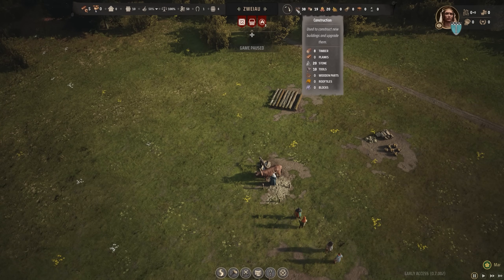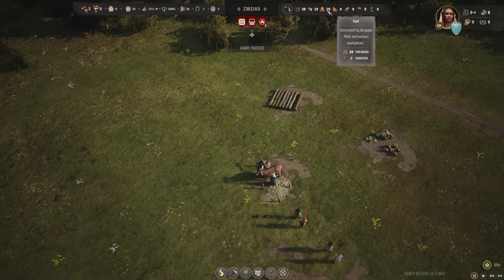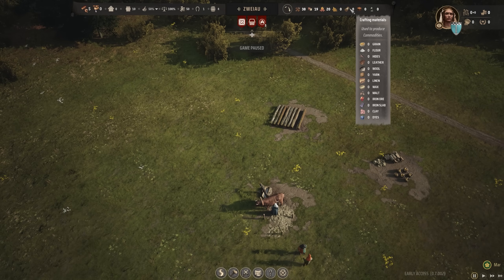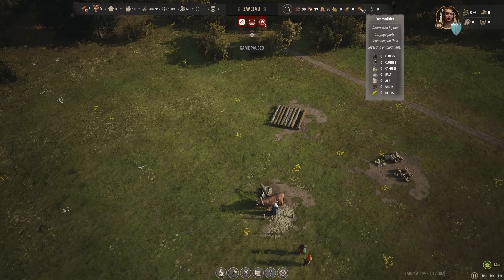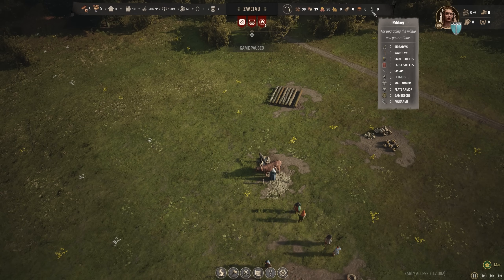We have construction pieces like timber, planks, stone, tools, wooden parts, roof tiles, and blocks. For food we have meat, vegetables, berries — we have 19 — bread, eggs, apples, and honey. Fuel: 20 firewood or charcoal. Crops include wheat, flax, barley, rye, dung, and fertilizer. Crafting materials include grain, flour, hides, leather, wool, yarn, linen, wax, malt, iron ore, iron slab, clay, and dyes. Commodities include cloaks, clothes, candles, salt, ale, shoes, and herbs. For military — sidearms, spears, helmets, small shields — I'm not entirely sure if military is already fully active in early access, but it will obviously be a thing later on.